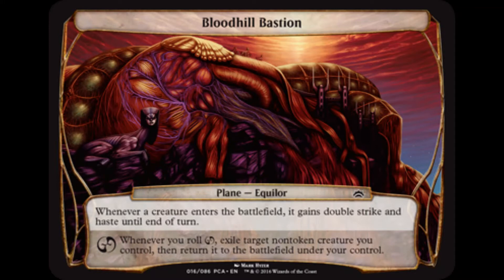Bloodhill Bastion's static ability gives creatures double-strike and haste whenever they enter the battlefield. Whenever you roll Chaos, exile target non-token creature you control, then return it to the battlefield under your control. Bloodhill Bastion wants creatures attacking quickly and for double the damage.